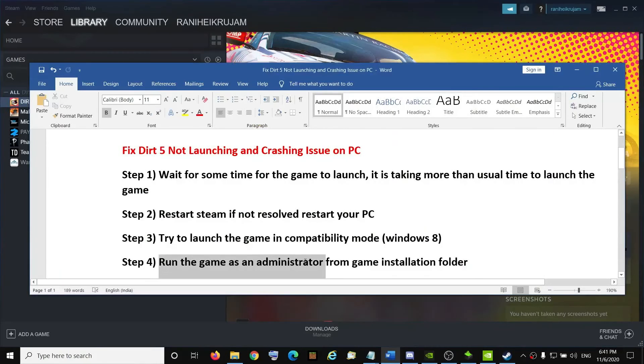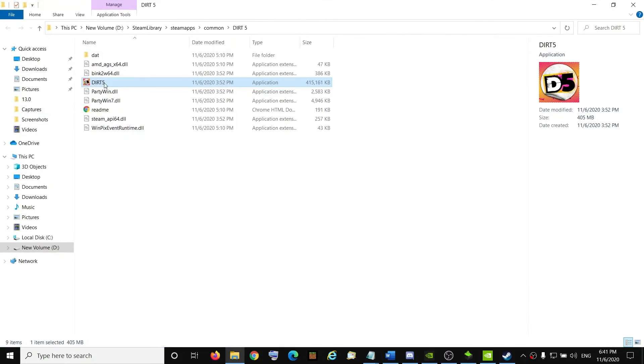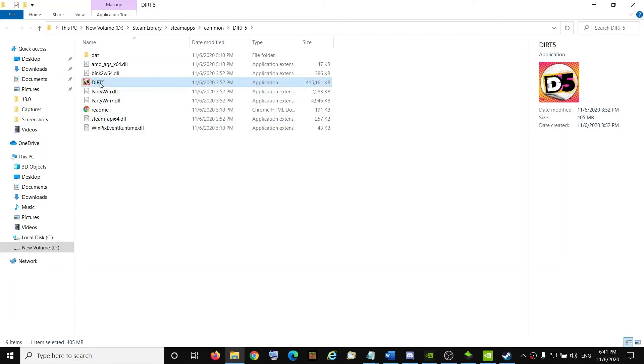The next step is to run the game as an administrator from the game installation folder. Go to Steam, right-click, go to Manage, then Browse Local Files. Right-click on the game exe file, select Properties, go to the Compatibility tab, and check the box which says 'Run this program as an administrator.' Click Apply, then OK, and try to launch the game by double-clicking the exe file directly.